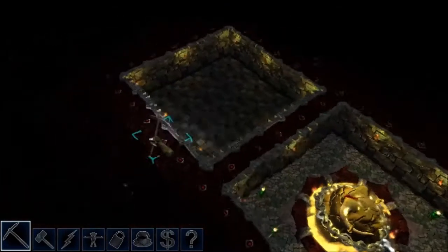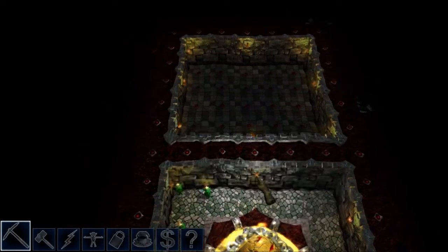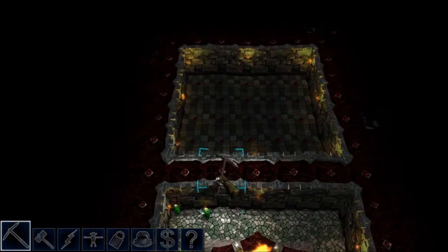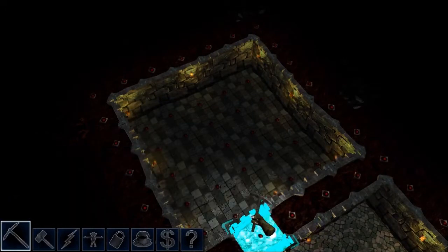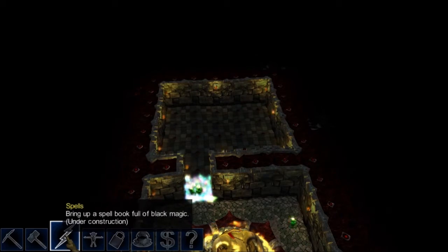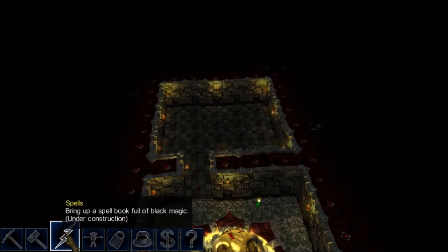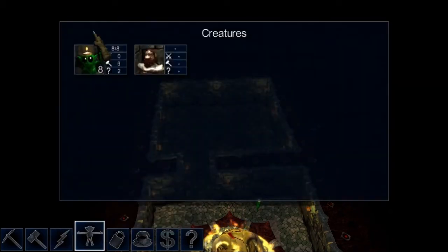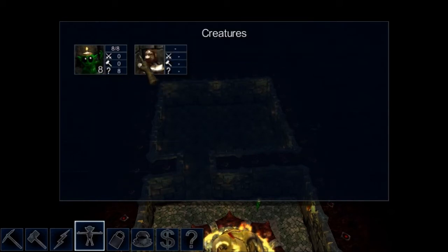Okay, let's start the clock — here we go. I start by digging out a tile. I also want to show the spells button — it isn't working yet, still under construction. Here we have the creature menu; it only has imps and dark dwarves at the moment — those are the only creatures you can create. If you double-click the creatures you can get a quick icon at the bottom to keep track of how many you have.